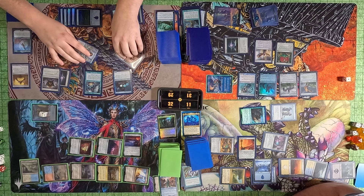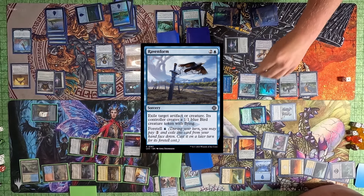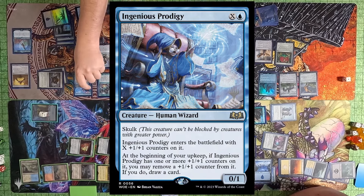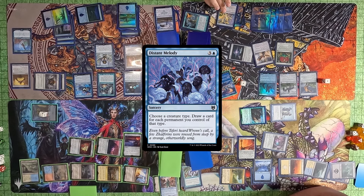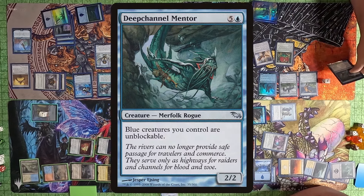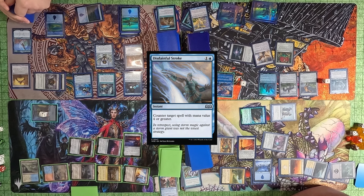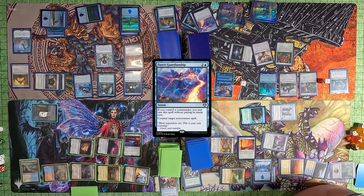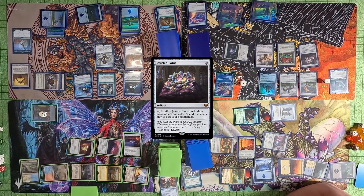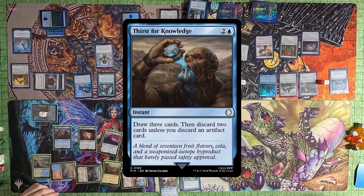Toby passes to Tyler. Tyler taps all his stuff and draws cards. He plays an Island, then Raven Forms my Stony Brook Banneret because that's the only one that can really get through. He casts an Ingenious Prodigy with a +1/+1 counter on it. He passes to me. I play a Distant Melody and draw cards equal to the number of Merfolk I have. I then play a Deep Channel Mentor, making all my blue creatures unblockable. Tyler casts a Disdainful Stroke; I Fierce Guardianship it because I want my blue creatures unblockable — that's my one win con. I cast a Jeweled Lotus, then swing at Justin with just enough damage to take him out. Justin is eliminated. I pass to Toby.